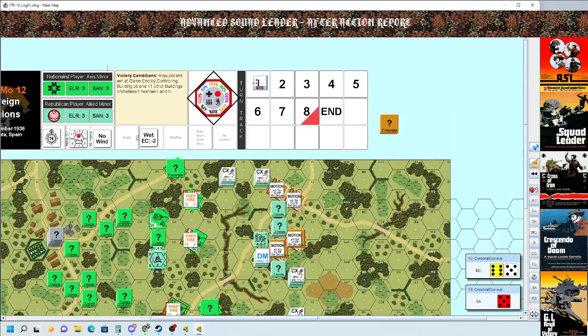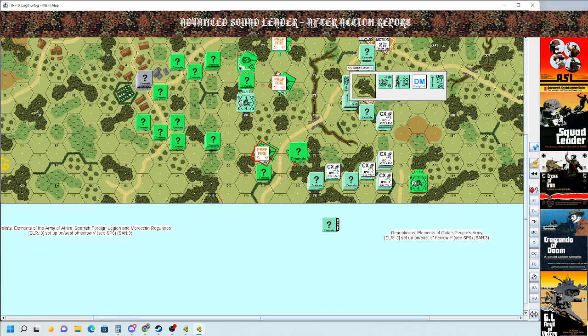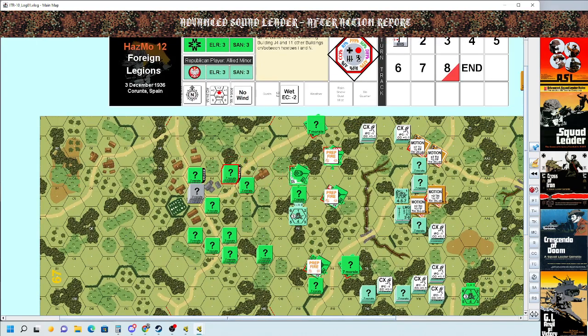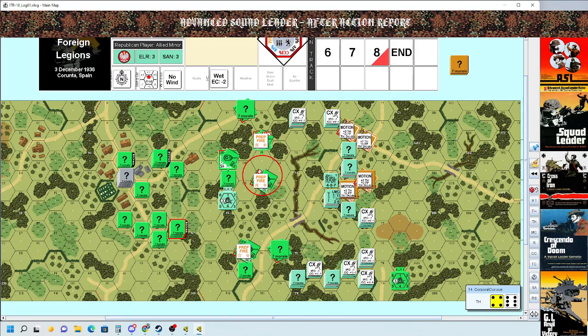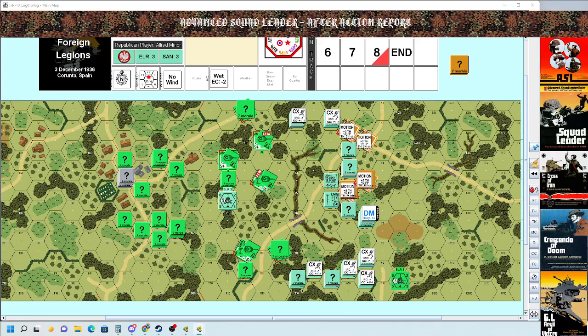Axis turn two, prep fire phase — those tanks prep fired. He managed to score a broken unit. As is customary when I play my Tuesday night opponent, there's skulking — or rather taking better positions in the village. We're already in rout phase. I took the LMG from the broken unit — the leader did, actually.